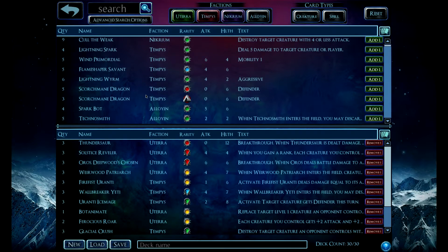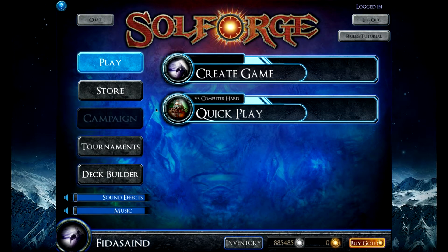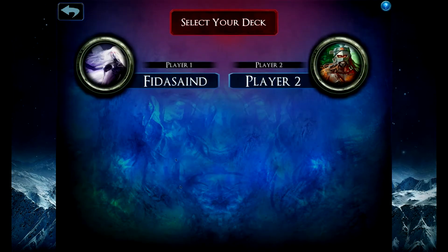There are plenty of decks available using the new sets. Types of decks like this seem to be the most common. Yetis, along with Weirwood Patriarch, seems to be the combo — it's the in thing. So I made my variation of it and I'm going to try it out.